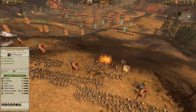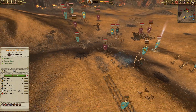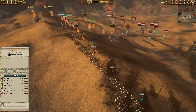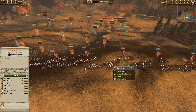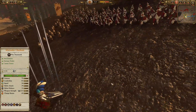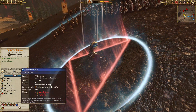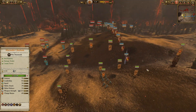Our Empire player has a Helblaster Volley Gun on top of a nice hill taking pot shots at Queen Bess, without a doubt their most powerful artillery piece. There's counter-skirmishing with the Deck Gunners and the Empire player has a very wide frontline of swordsmen — going wide in a low cost 3v3 is definitely the way to go. He brought Boris Todbringer with the White Cloak of Ulric, a debuff AoE, and Crush the Weak, another debuff AoE lowering melee attack, melee defense, and leadership, while providing melee defense and leadership to allies with Hold the Line.